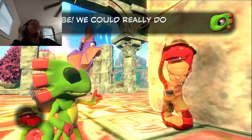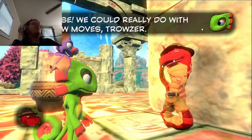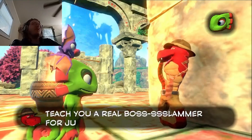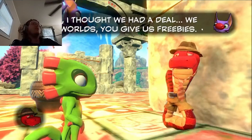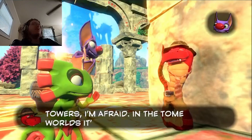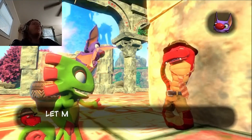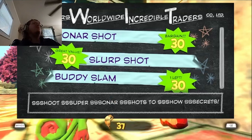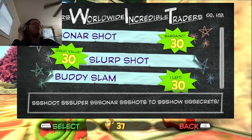Why is the hissing selective? It only happens on some S's and not the others. 'Yes please — we can really do with some new moves, Trouser.' 'Smashing — just for you, my good pals, I'll teach you a real boss slammer. For just 30 quills. A bargain.' We thought we had to unlock worlds and you give us freebies. 'My free moves apply only in Ivory Towers — in the Tome worlds, it's business as usual.' Sonar shot shows secrets; swarp shot gives projectiles.